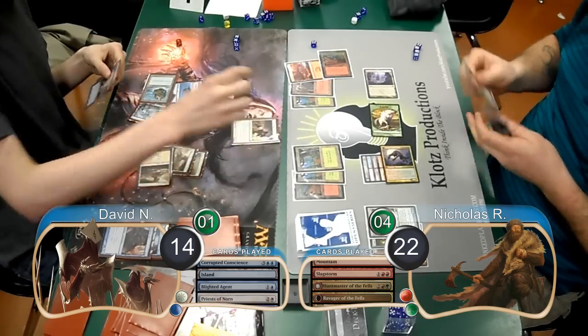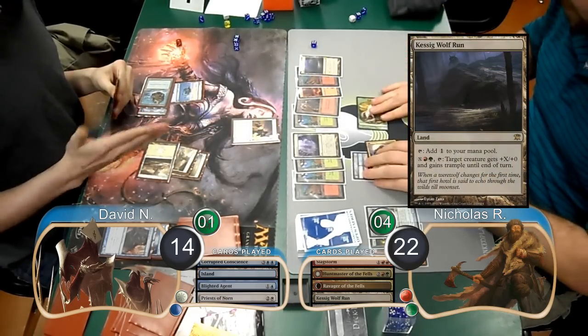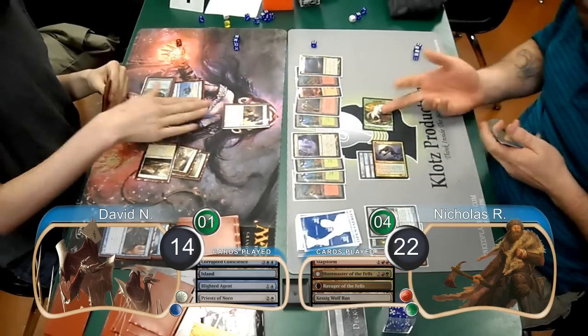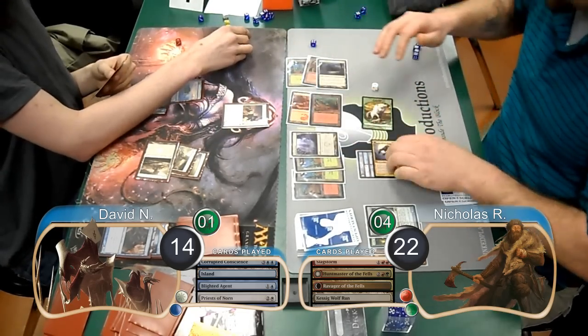David played another Priest on his turn, and then Nick put a Kessig Wolf Run into play. He then attacked with his Wolf and his Ravager. David chose to block the Wolf, so Nick pumped his Ravager 2 times with his Wolf Run, doing 6 damage to David, dropping him to 8.